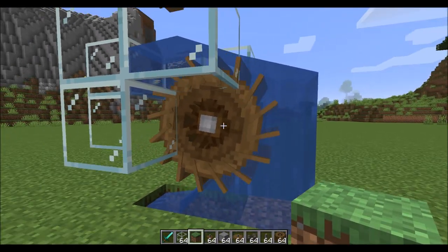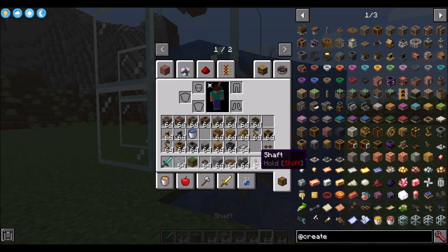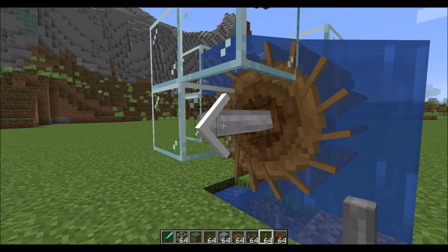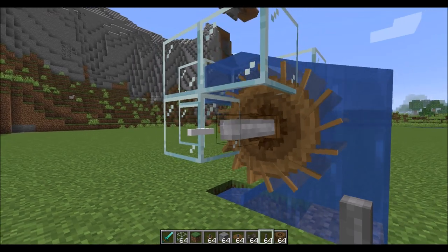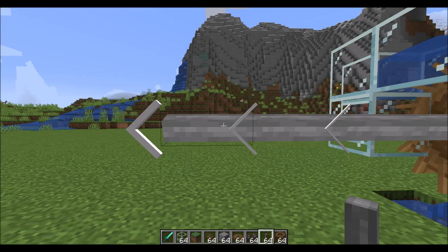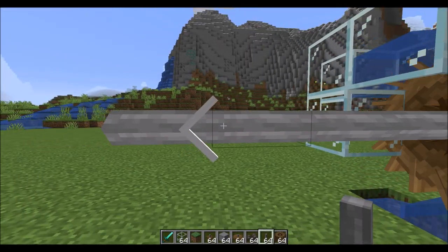If we want to transfer this rotational force somewhere else, the first and most basic block is the shaft, which relays rotational force in a straight line. When you place it, you'll see an arrow indicating the direction of rotational force being moved. As we place more shafts on this line, we can see those shafts are being rotated by the water wheel.